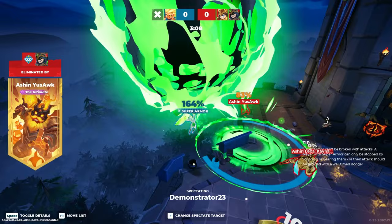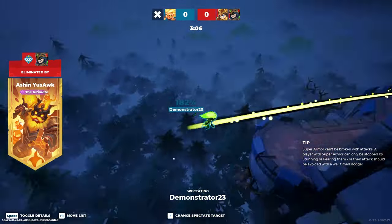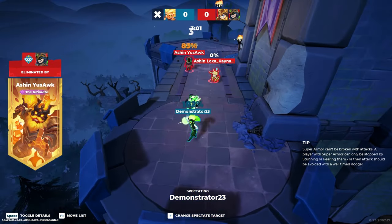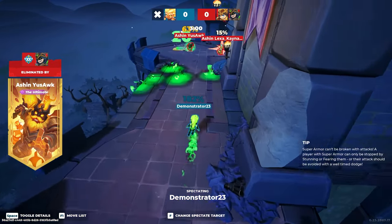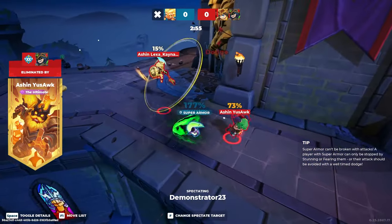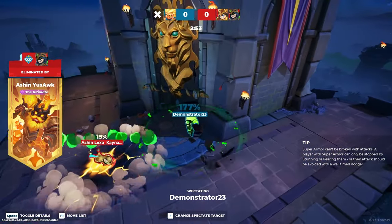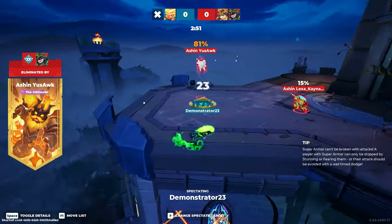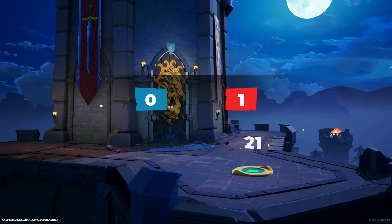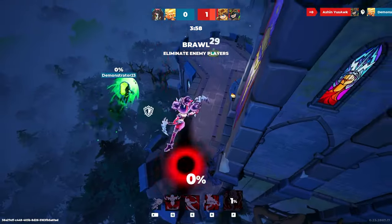Let's see how Demonstrator manages here in a 1v2 — it's not the easiest task. He held the ultimate really well there, trying to bait the dash, but they didn't fall for it unfortunately. Nice damage. It was a good scream. It's hard to 1v2 both Athena and Loki — they're two really strong gods.